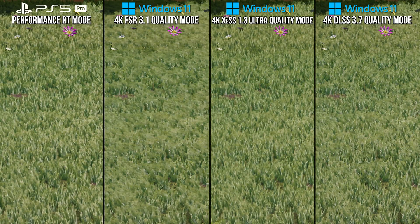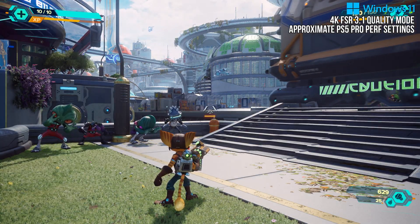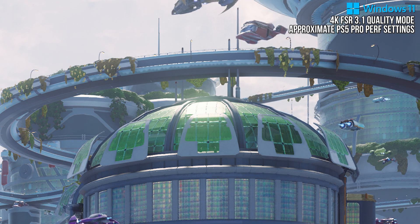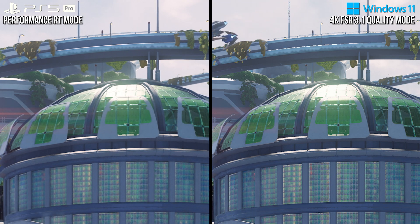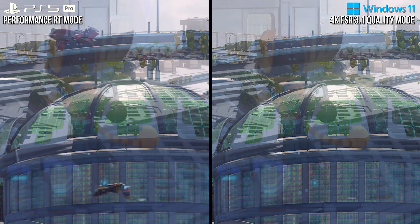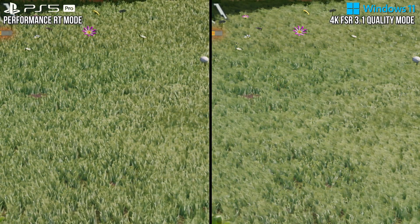The last area where FSR has specific problems in Ratchet & Clank is how it resolves bright surfaces. If you see the sun glinting off something in this game, it often becomes unstable and flickers a bit with FSR, like these buildings at a distance. The area of the geometry where the sun's reflection is showing pulsates. PSSR manages to do a better job, not reproducing that flicker on the bright edges as we see in the FSR image. So in general, PSSR tends to avoid the significant image quality issues that FSR has in this title, and that bodes well for other titles — but this does not mean that it does not have issues of its own.